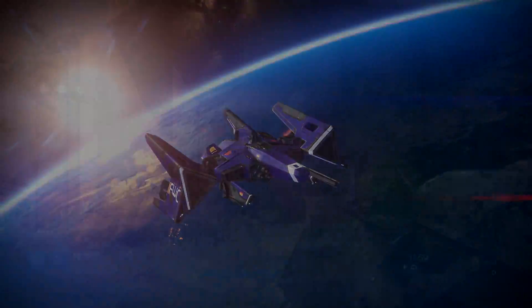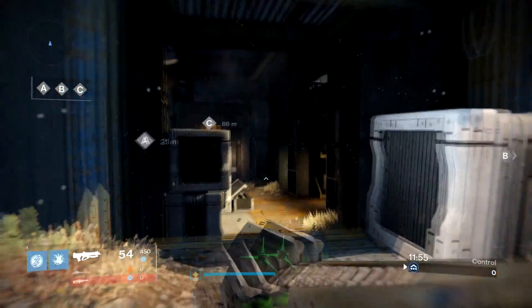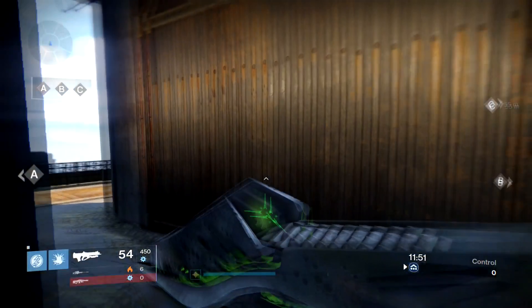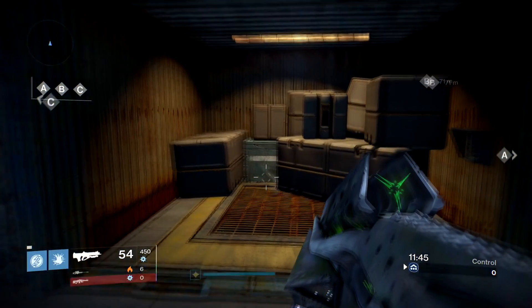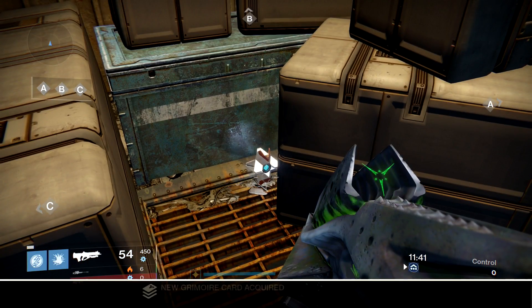The first one is Twilight Gap. When you spawn on the A side, just make your way towards the middle of the map. Stay on the ground level, just head towards the middle. When you turn this corner, it'll be right here with these boxes. Ghost number three.